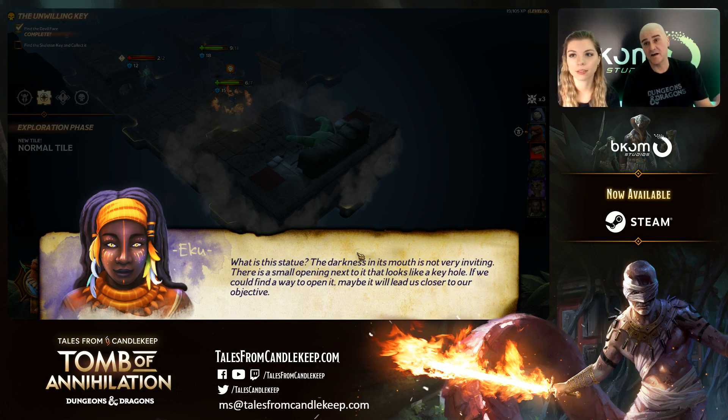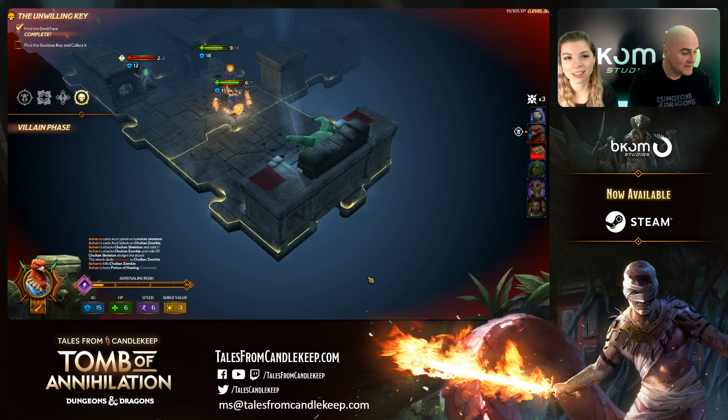Eku is talking to us — Eku is your guide, native from Chult. She's helping you out during your quest. She's asking: what is this statue? The darkness in its mouth is not very inviting. Let's have a look.